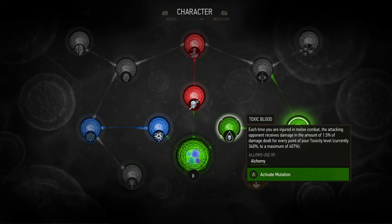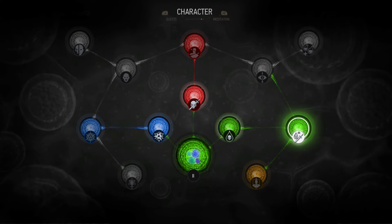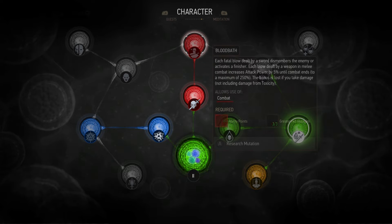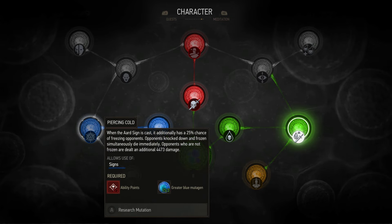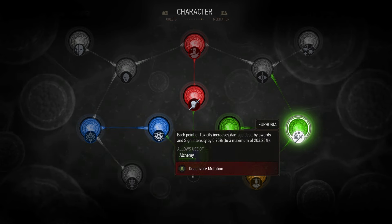Compared to some of the other mutation choices: Toxic Blood — tested this out, not worthwhile at all. Looking at the combat tree ones, sword attacks deal 25% more damage sounds great, but 25% more damage versus Euphoria where we're looking at a maximum of 200% damage — that's pretty OP. Bloodbath in a similar nature can get up to 250%, but if we take damage we end up losing that bonus immediately, which is kind of bad. The only other one I really like out of all these is Pierce and Cold, but that is actually reserved for a sign build where you focus on Aard — obviously not as important here. Given the nature of this build, you are going to be best off going with Euphoria, hands down.